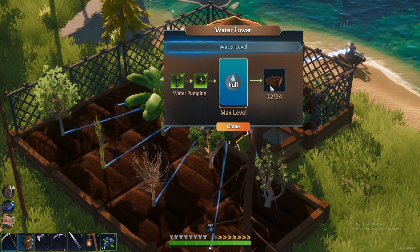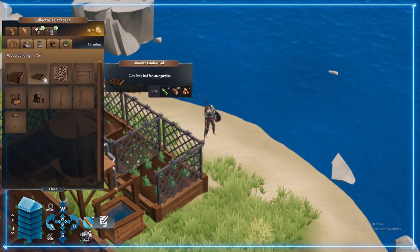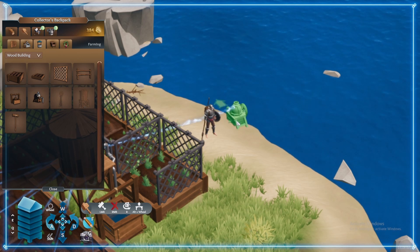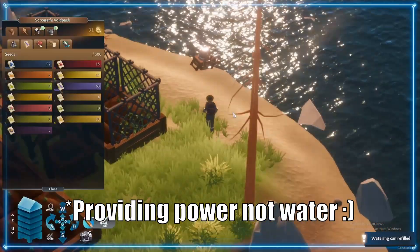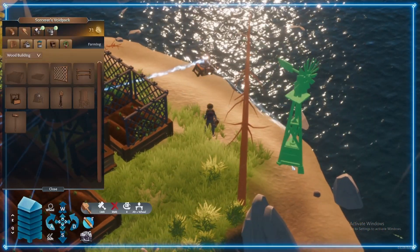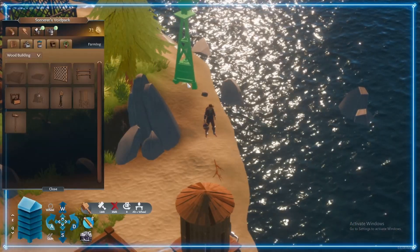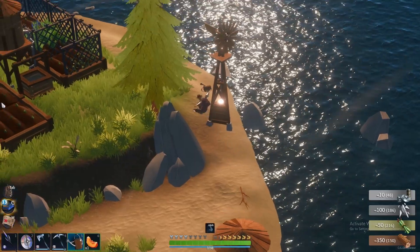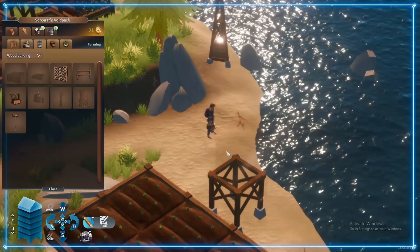You can build and place a water pump in the water near your water tower. The water pump will automatically fill the nearby water tower, provided it is powered by a nearby windmill. The windmill is built for the purpose of providing power to the water pump. Keep in mind that each piece of equipment needs to be in close proximity to the others to work. When placing each piece, you'll see lines projecting from the equipment — these lines will be white when placed close enough to their complementary equipment, and darkened if attempting to build out of range.